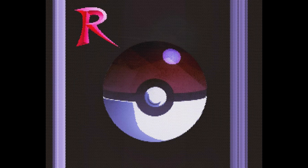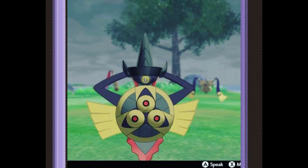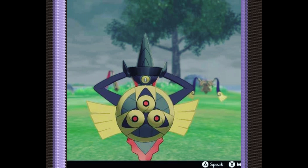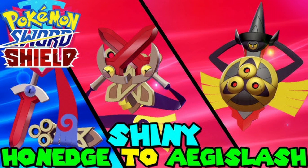Number 5. For number 5, we have Aegislash. This has to be such an interesting shiny. When you look at Honedge, you see that it wears a red ribbon with red eyes and a purple color towards its ribbon hand. Then when it evolves, you see Doublade with a dark purple ribbon with yellow hands, while still retaining its red eyes. And my favorite part about the whole line — Aegislash changes everything up with a black body.